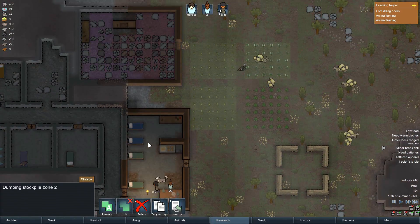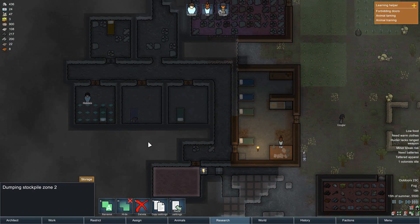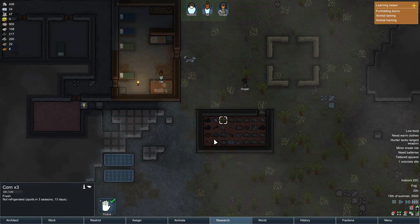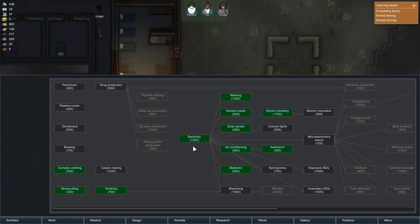We have no food in here — we're out of food again. No, we're not. I need to change this. Research screen — electric cremation.